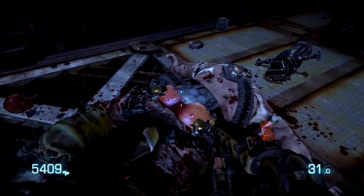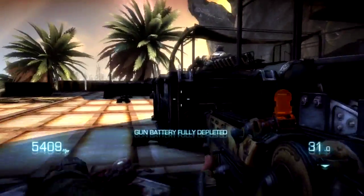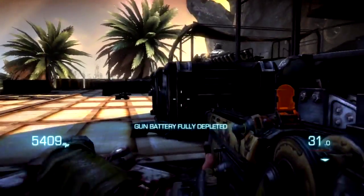So that was how to kill mini-bosses with mini-guns in Bulletstorm. Thanks for watching, please subscribe, and stay tuned for more boss battles.